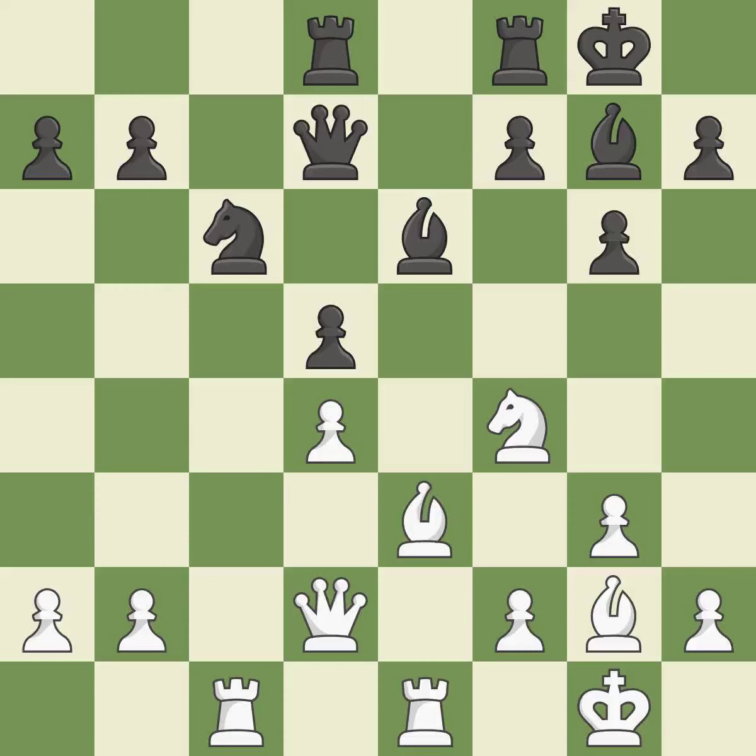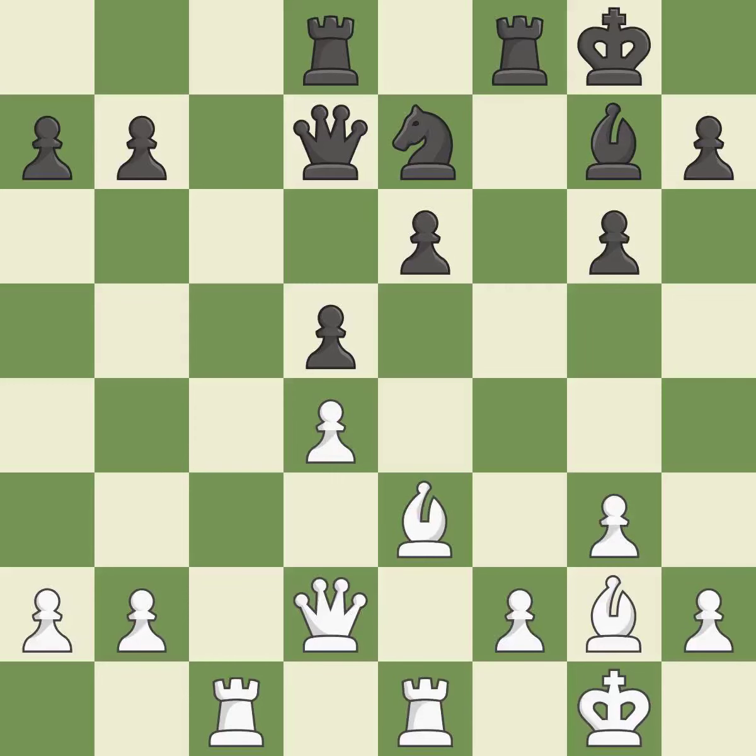This takes an open file, a common method for activating a rook — it is good. This is an equal trade — it is best. Takes back, it is best. This moves the bishop to a more active square, making it gain scope.